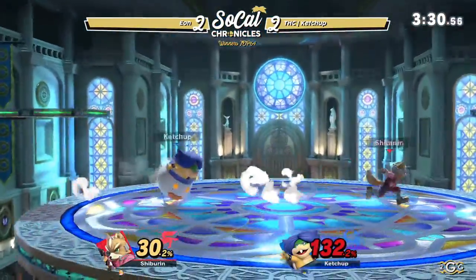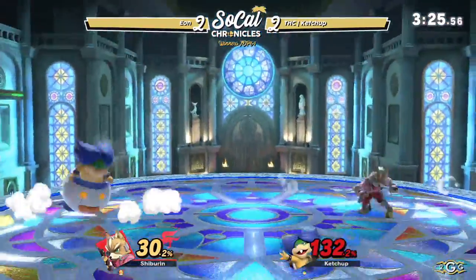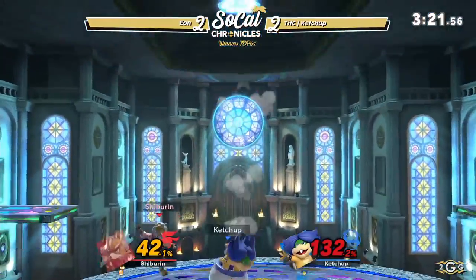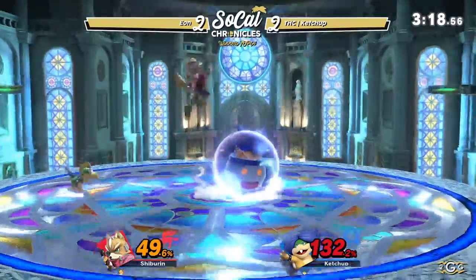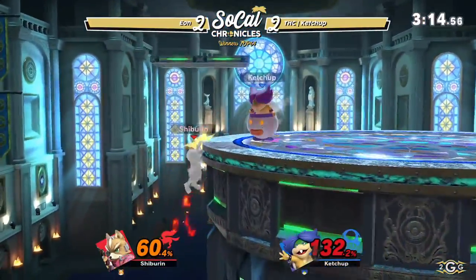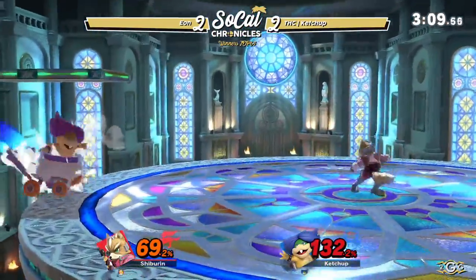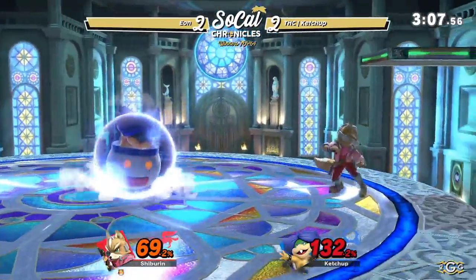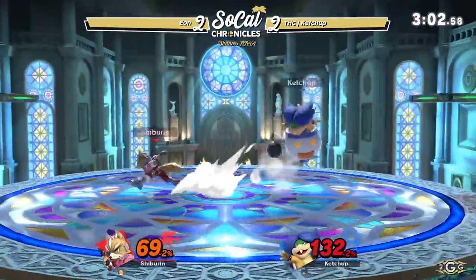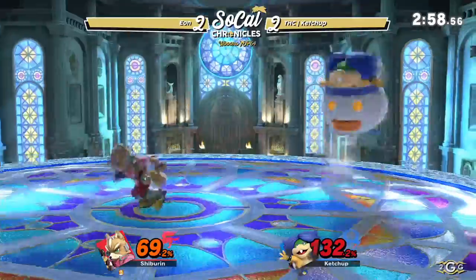All up smash — too risky. Goes for the up throw up air, not going to connect, but gets the up tilt. Mecha Koopa just barely missing on the Fox illusion. Couple of trades for Ketchup — could be the opportunity to make the comeback here. Eon waits for that commitment from Ketchup. Gets in with the nair just to push Eon away. Ketchup trying to hold center stage once more, just holding that shield against that back air. Eon trying to get this stock as safely as possible. That barely missed his head. We're seeing a lot of shield standoffs coming up from Eon.